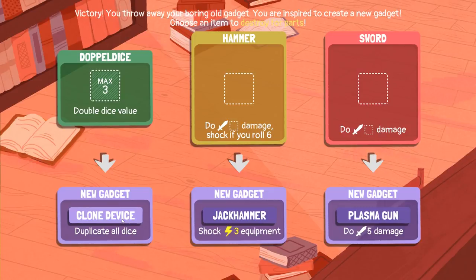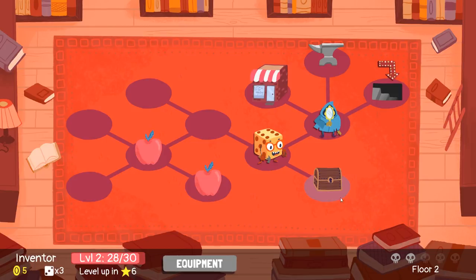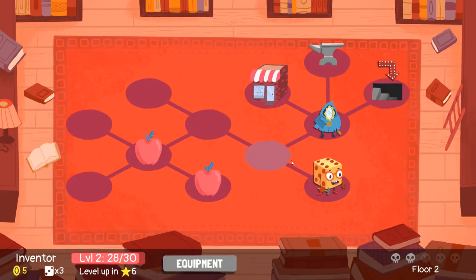Duplicate all dice — oh my god, that sounds amazing. Although maybe the plasma gun would be good, because it's a big thing taking up a lot of space. I'm going to go for that. What's in the chest? Leather armor — okay, we've had that before, so equip that. And who's this? The copycat — is he just going to steal our abilities? You better not, you dirty dog.